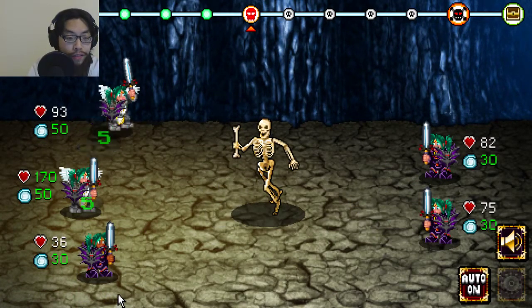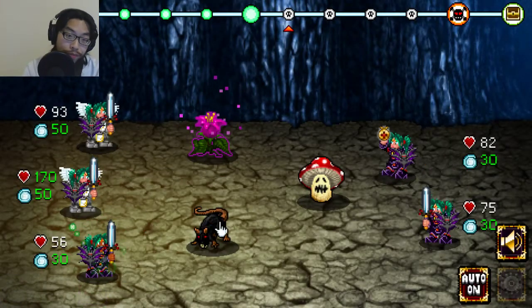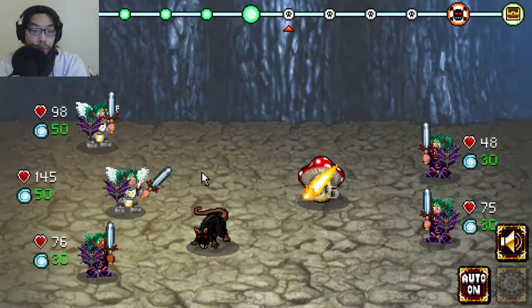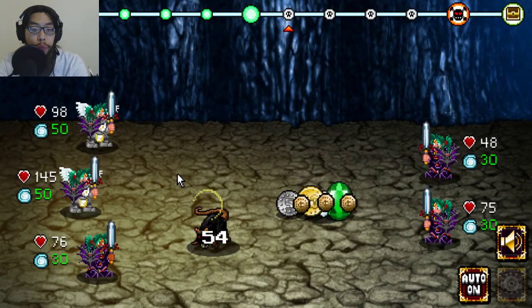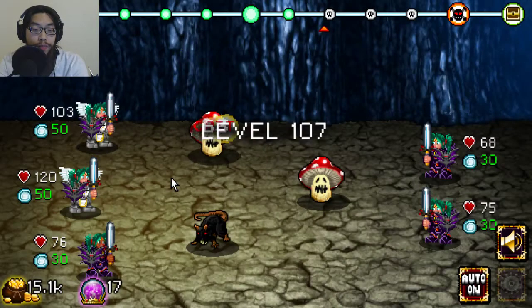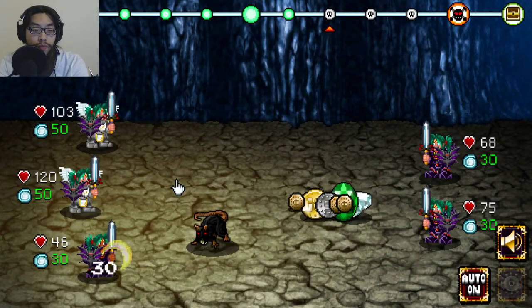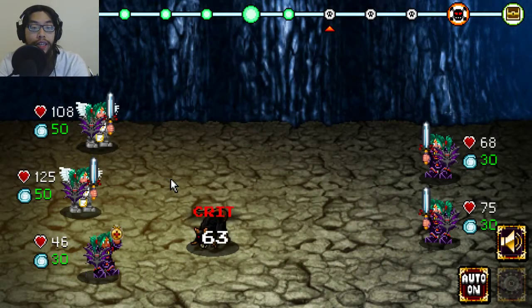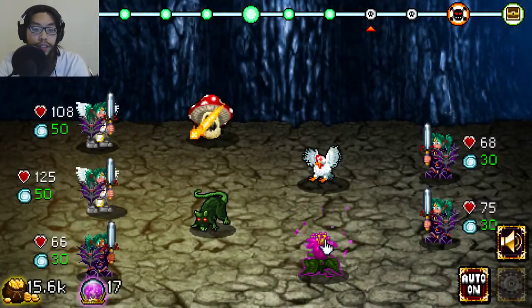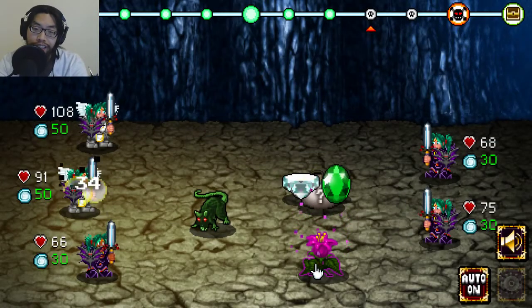For sure blue means good. 14,000 gold, 16 essence — was that from last time? I forgot to upgrade my relic, yo. Another essence coming right up. How do I get stronger?